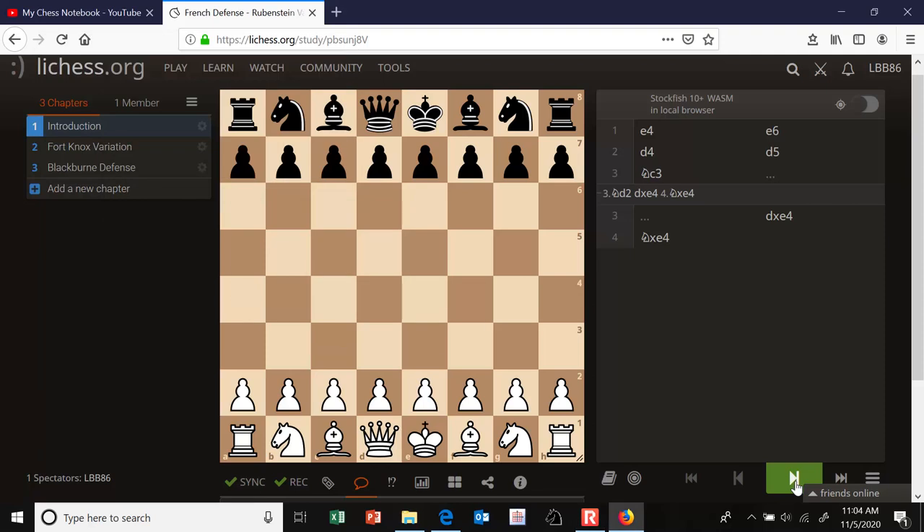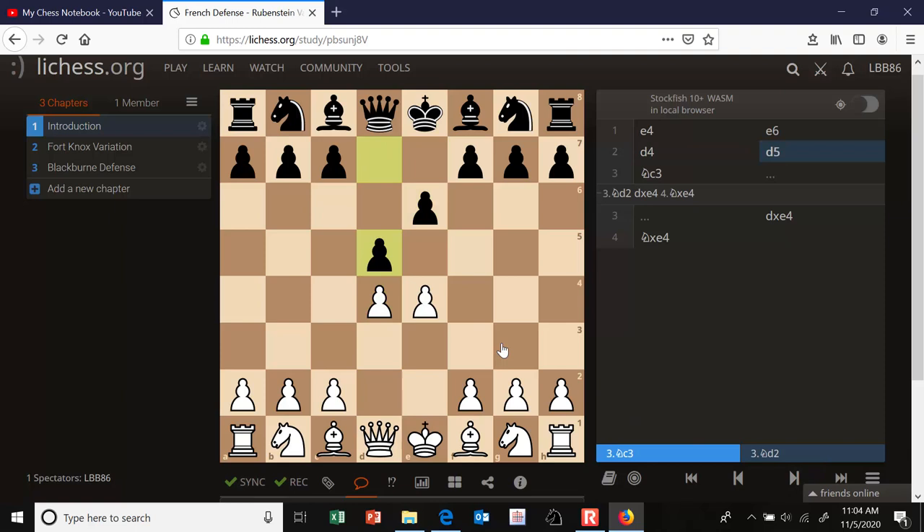The French defense is the opening e4, e6. e6 prepares the pawn advance d5. Most games continue d4, d5. And here, white has four very popular alternatives.